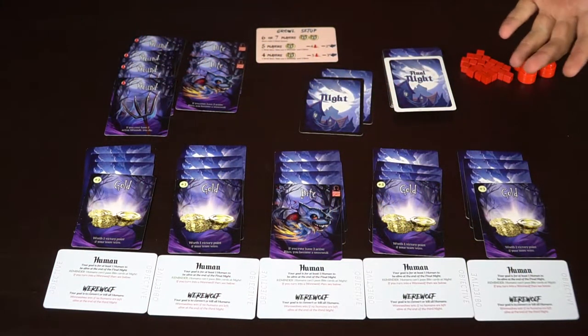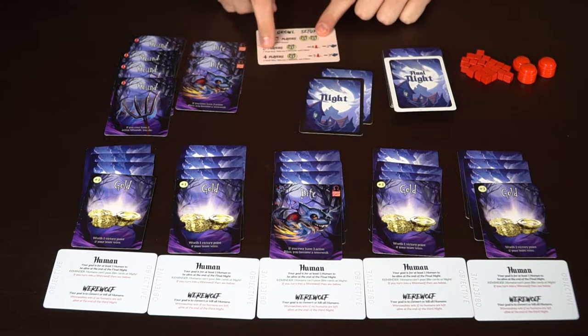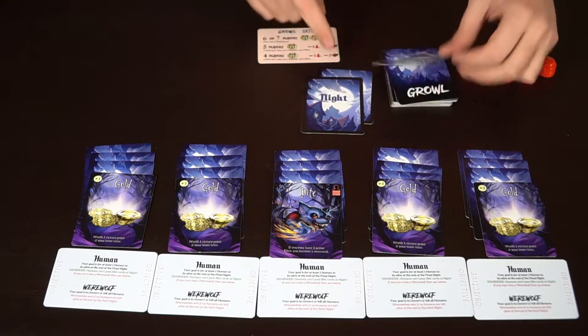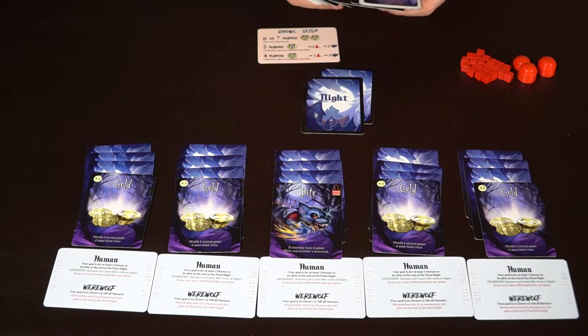So we're back to the board again, and as you can see, I've taken the cards we don't need. In the five-player game, we're going to take out four wounds and two bites — these are removed from the deck and not used. We have knight cards and a final knight. The final knight goes on top of the deck, and then the next knight goes two-thirds and three-thirds into the deck.